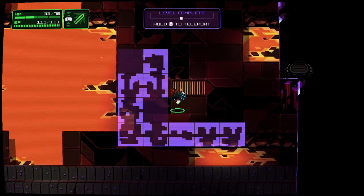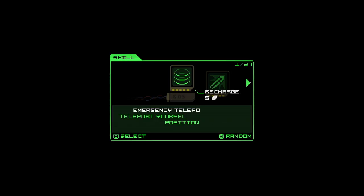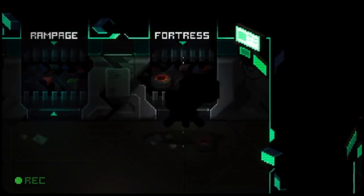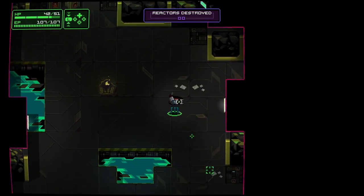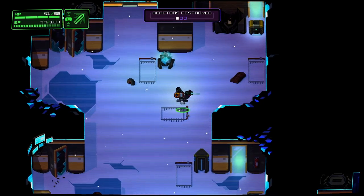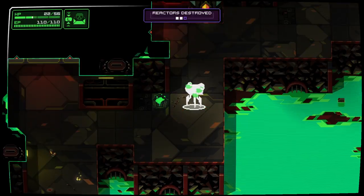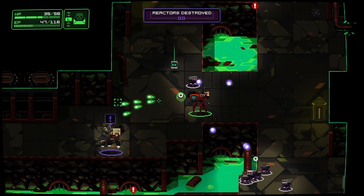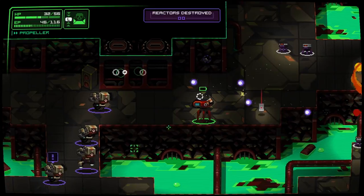Neurovoider came out a couple weeks ago on the Nintendo Switch and upon first impression, I thought it looked insane. You play as a brain who escapes his test tube and you're introduced to a robot that gives you a quick tutorial on how to use your weapons and skill sets. That's basically your brain inside of a mech and you blast the hell out of anything that moves. You travel from point to point destroying reactors, and the roguelike element means permadeath — if you die, you're starting over on square one and you don't take anything with you.